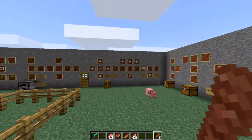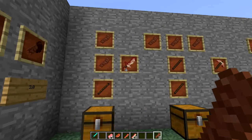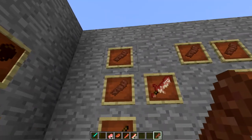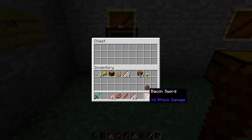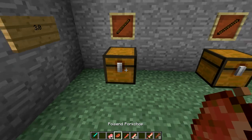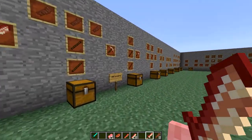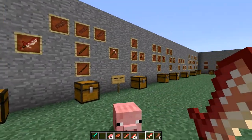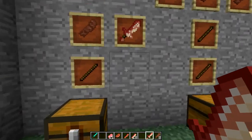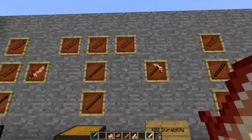Now that I have my cooked bacon, I can make bacon tools and bacon armor and a bunch of other bacon stuff. The first thing you can make is a bacon sword, which is crafted the exact same way as making any kind of sword. The sword does two attack damage, so it's actually pretty weak — weaker than a wooden sword — but the cool thing about these bacon tools is that you can actually eat them to restore your food points.